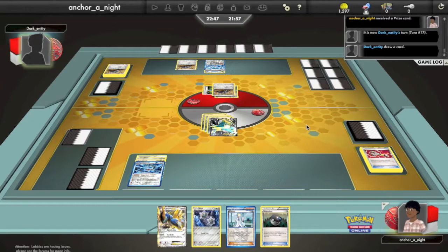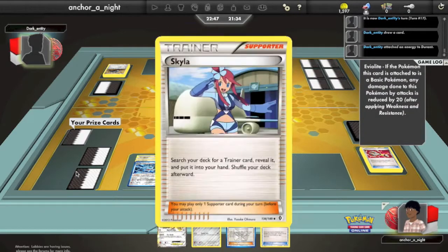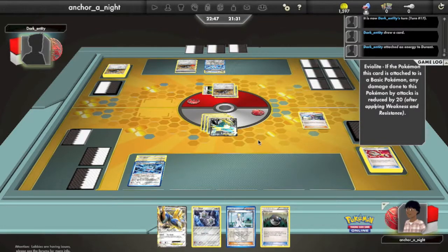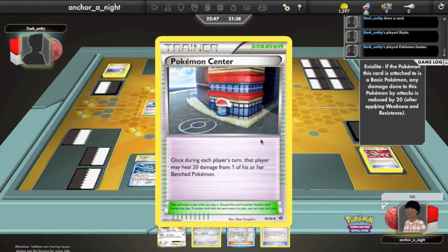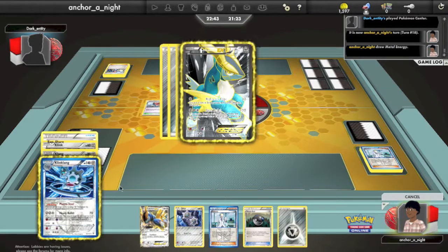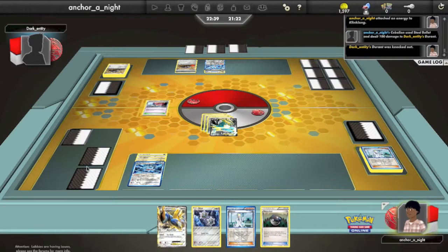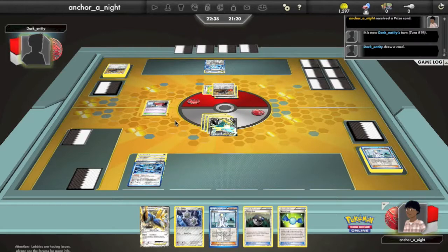Maybe he can change it by Catcher stalling again. He promotes another Durant — this time the one with Giant Cape on it — and goes all in on his Devour strategy, Devouring for two this turn. He has 12 cards left; I have many more, so I'm not too worried about the deck-out threat. He puts an Eviolite on his benched Durant and attaches an Energy, then Skylases for a Pokemon Center. I'm not entirely sure why, because I can one-shot both Durants. I attach a Metal Energy to the benched Klinklang just in case. I Steel Bullet for the knockout on the active Durant, and he promotes his last Durant. I take another prize.